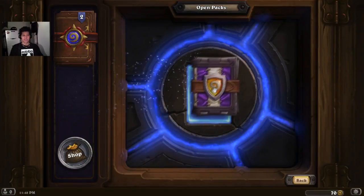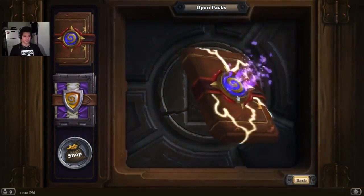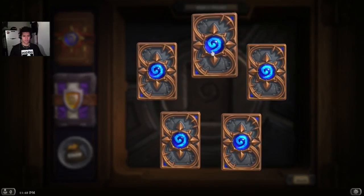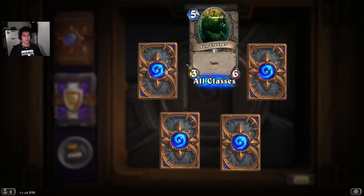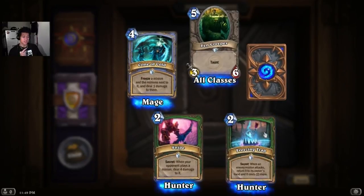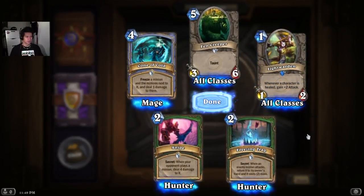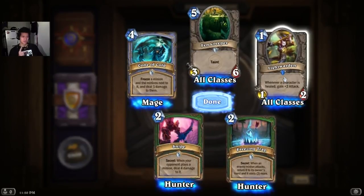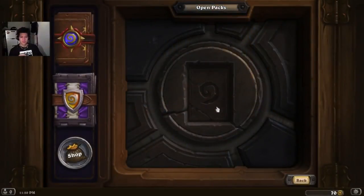We are going to open the Grand Tournament. Let's open another one — not for no more rocks. Another rare. Fan Creeper with Taunt — I like this one — Cone of Cold, Snipe, Freezing Trap, and the rare Light Warden: whenever a character is healed, gain 2 plus attack. This is going to be very good, hopefully. Now it's time for the Grand Tournament.